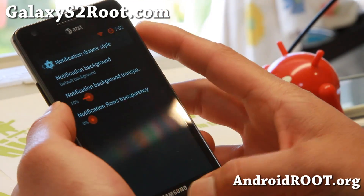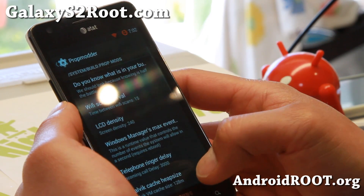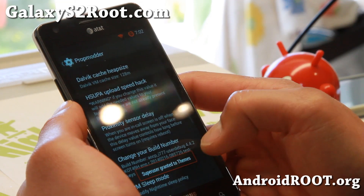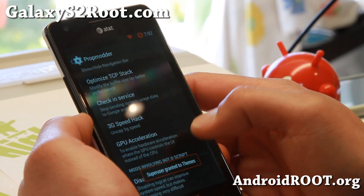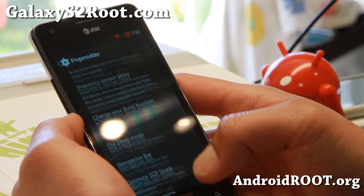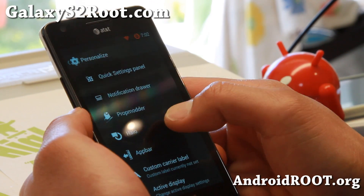You can put your own custom backgrounds there — maybe an Android guy if you want to. Prop modder — some of these can improve the performance of your phone: 3G speed hack, GPU acceleration. It doesn't hurt to do it; you can go ahead and change that here in the prop modder.